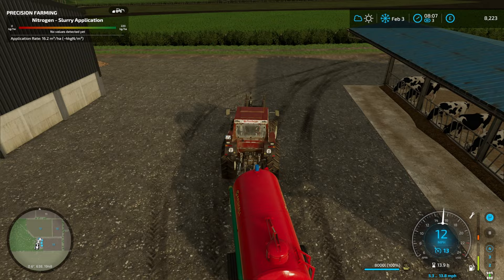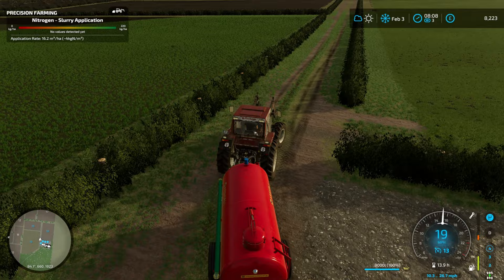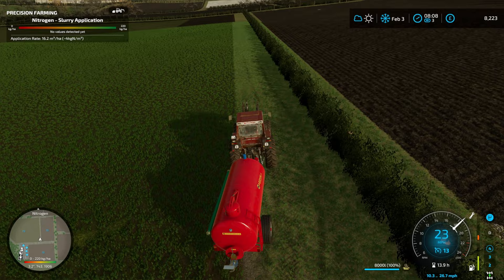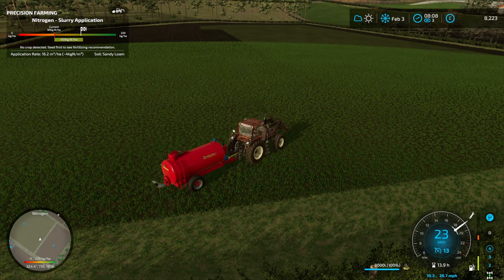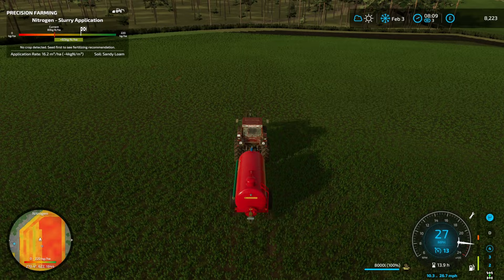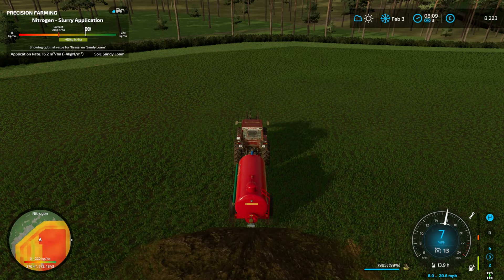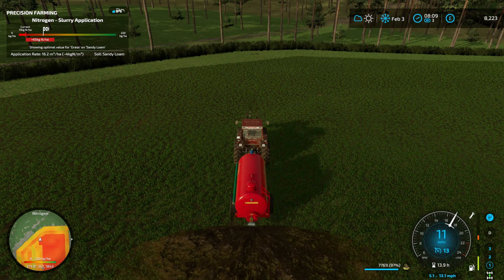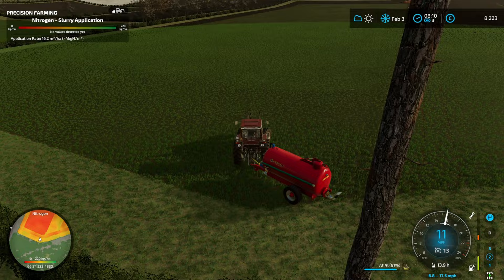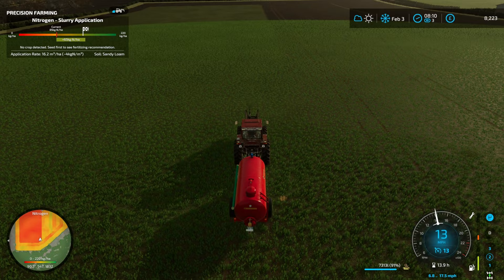It'd be nice to get the whole field fertilized before we mow it, and at the moment we don't have any mowers, which is an issue. The question is: do we buy land and lease equipment, or buy equipment and stick with three fields? Contracting should really kick off in spring, particularly fertilizing contracts - generally a good earner. You can see how much progress we've made across the field with our two loads, and also the variation in nitrogen within the slurry shown by precision farming in FS22, which I think is really cool.